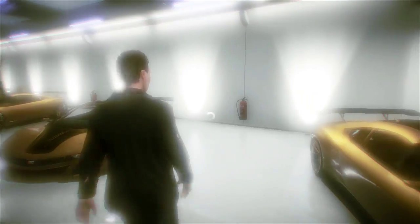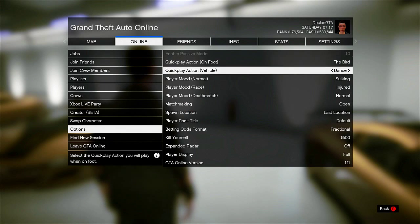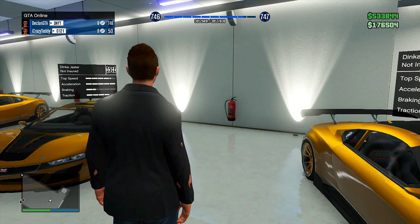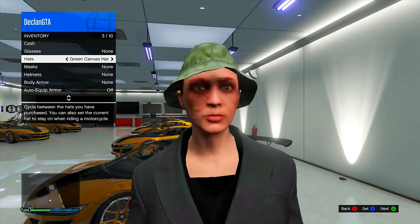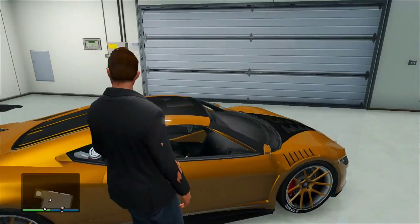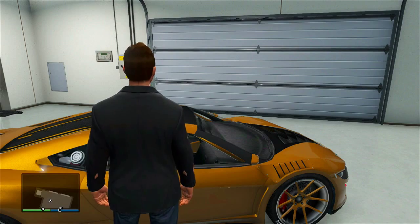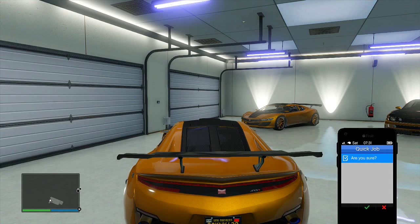From there, make sure your spawn location is set to last location — you can do that by pressing start, then going to online, then options, and making sure spawn location is set to last location. Then press B, hold down back, go to your inventory, and switch your hat. As soon as you switch your hat it should save — you'll see a saving icon in the bottom right corner of the screen. Once that saving icon goes away, get into any vehicle you want replaced with the vehicle outside. I'm going to use the Jester. Once you enter the vehicle, bring up your phone, go to quick job, join random, and it will say are you sure.